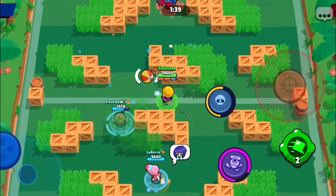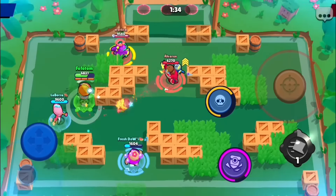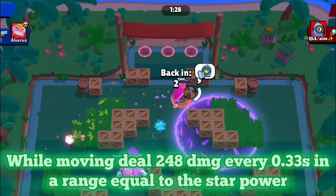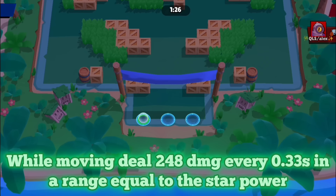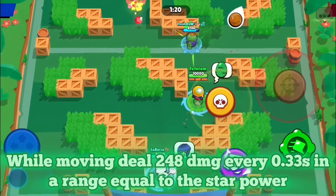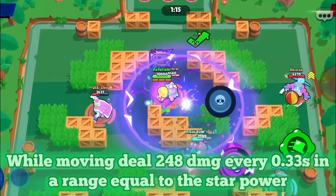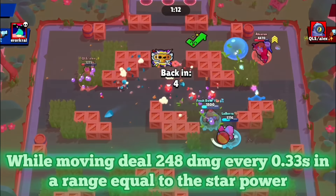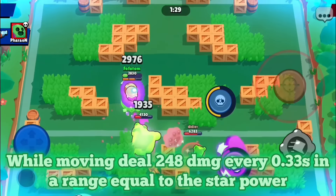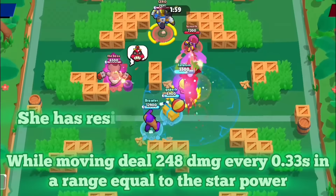Finally, while Jackie would be moving, it would be a mix between her max star power and her first star power. While she is moving, she would constantly be throwing something close to her first star power, dealing 248 damage — which is 10% of her basic attack damage. Her drill is so powerful that just by walking she is already dealing damage. The last buff would be that she would have resistance.